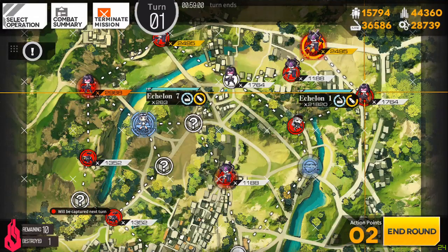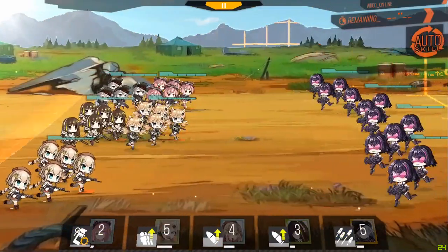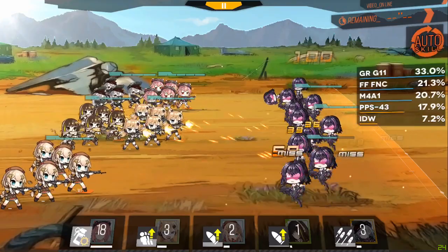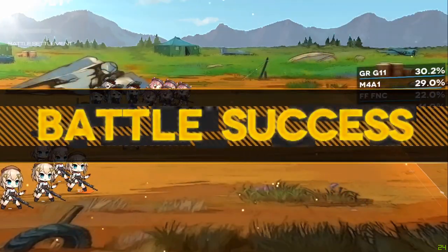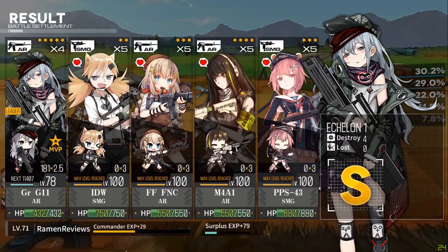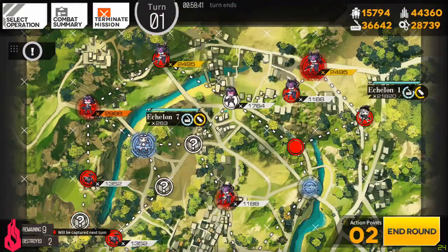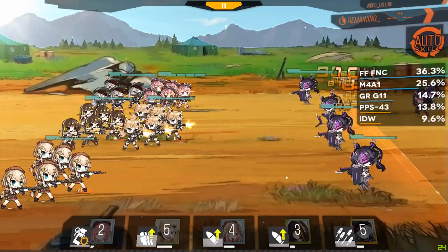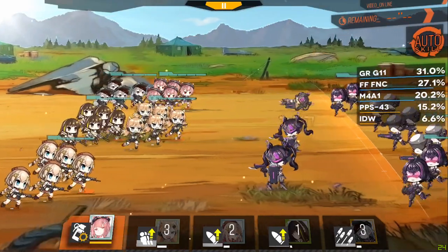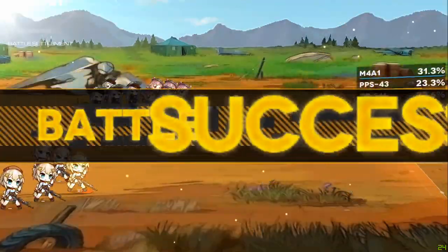That whole factory run event gave me so many cores I was starting to get into core hell. And then all these four stars I don't use — like I'm looking at you MP5. I think I got like six copies of MP5 during that event, which is kind of sad. MP5 is actually a pretty good unit once you get her equipment, but I don't have her equipment so she's just kind of there.